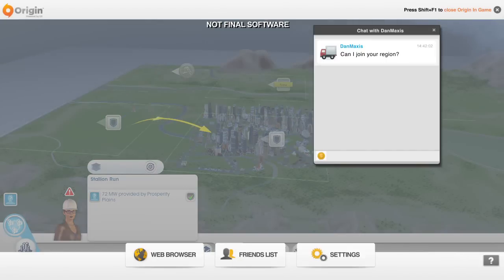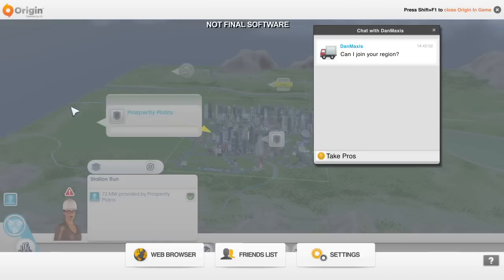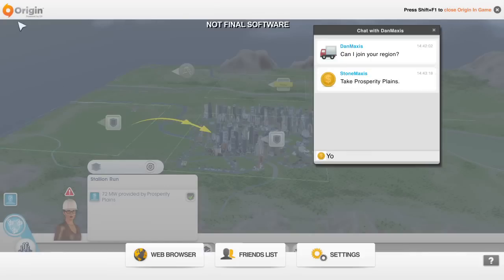Dan is online and he wants to join in. If I invite him into my region, then he can play in any unclaimed city that he wants. I'm going to abandon my coal power city and let him take charge of it so that I can focus on my casino city.